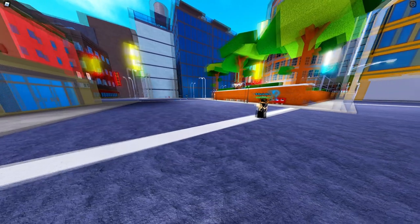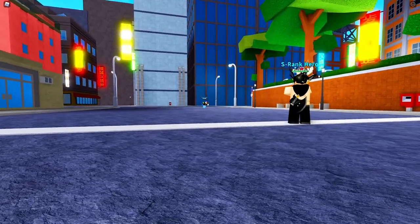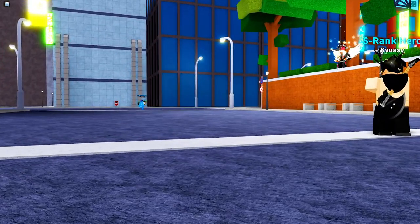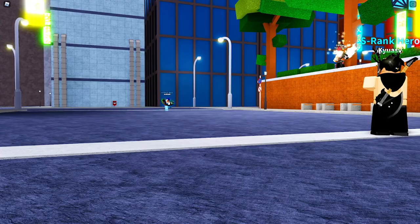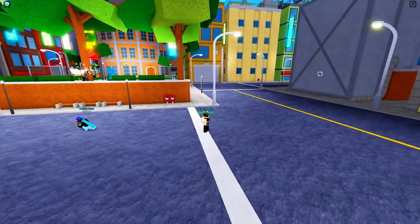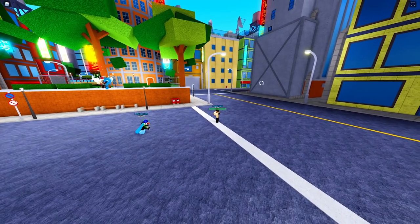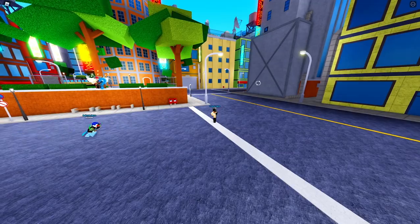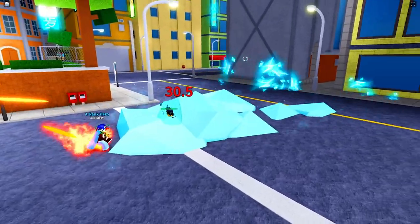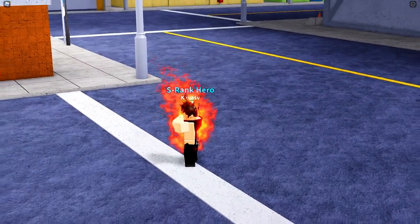The fifth move is Flash Freeze Heat Wave — the ultimate at 80 mastery, costing 40,000. It stuns the enemy and does burn damage — it's basically Fire Blast and Freeze combined into one. It does a lot of damage.